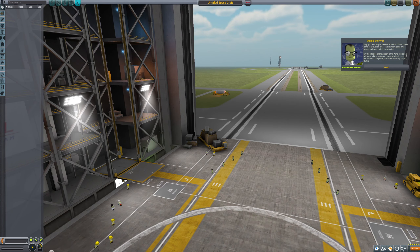What you see in the middle of this screen is a construction area. This is where the parts are placed and your craft is constructed. On the left side of the screen is the parts toolbox — it will show all the parts you have available in each of the different categories, once they are ready to pick. For your craft to be controllable, you must first need a command module. This part will either contain some plucky Kerbal crew or an automated pilot mechanism. As we're just starting, there's only one choice.